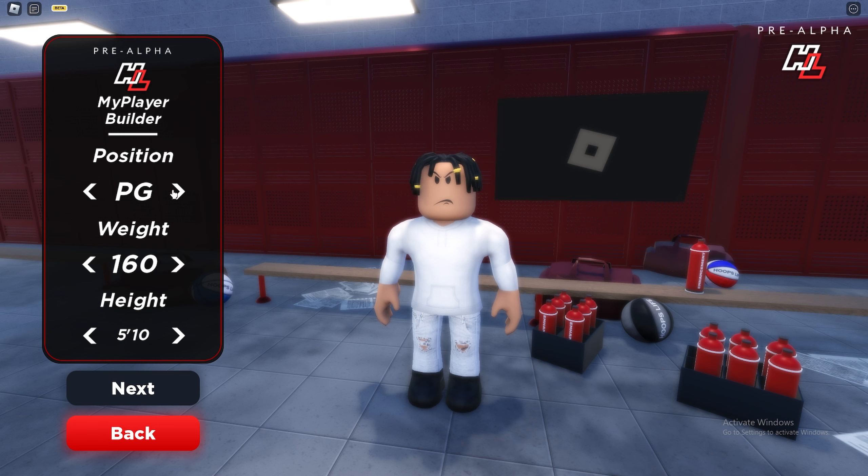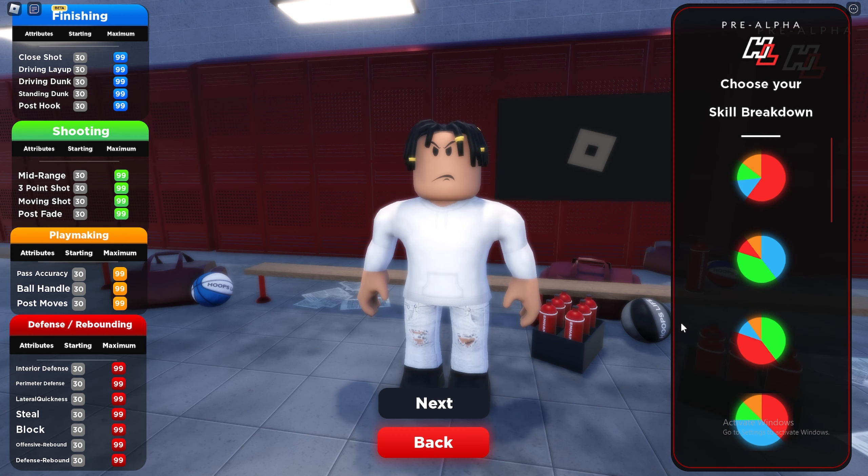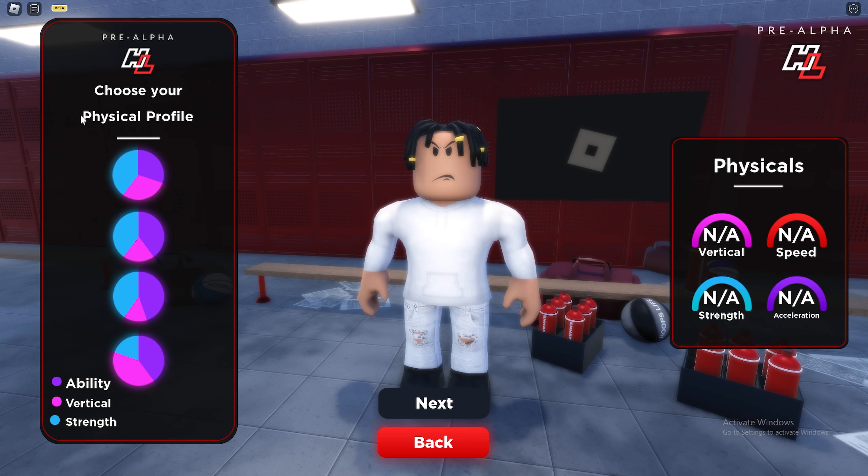First thing first, you want to go ahead and go with the power forward position. You want to go with the height of 6'10" and then the weight of 230. Once you do that, you want to go ahead and select the pure green pie chart, as you can see here. For the physical profile, you want to go ahead and select the one that has the most speed and the most strength — it's going to be this one right here.